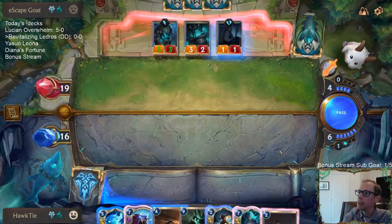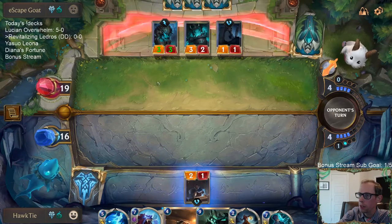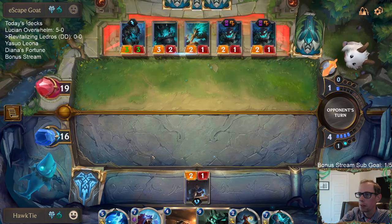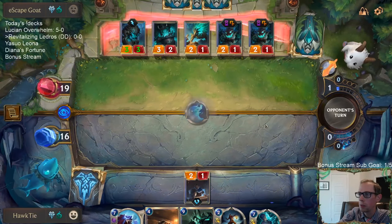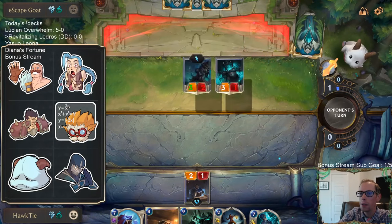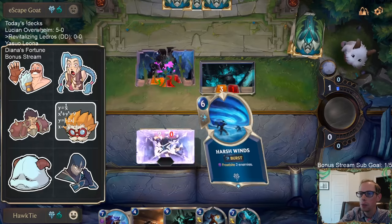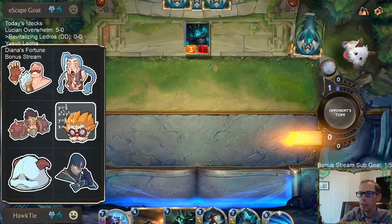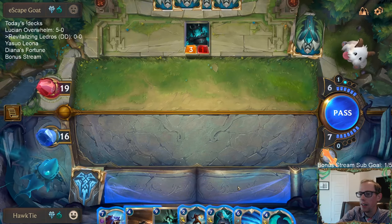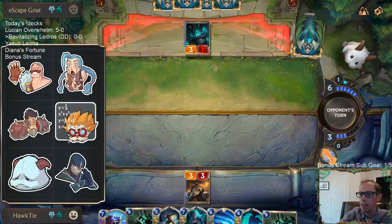So now we've just got to find the Atrocity again that we mulliganed before. I'm going to play the Avaros and Sentry to block with the Sentry. I'll just play Wuthering Will right now. It was somebody in chat who said it, but then I looked at them — I was a high school math teacher before, so I definitely know what all those graphs look like, I just never really looked at these before.